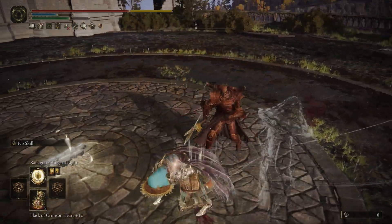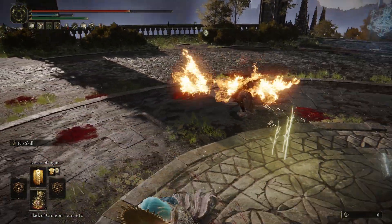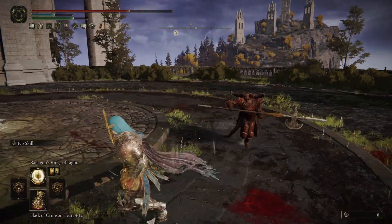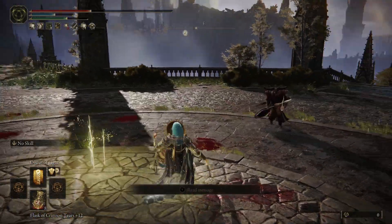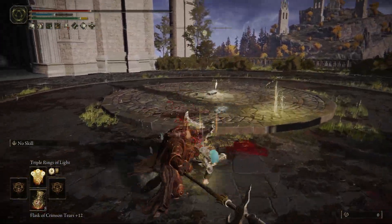It can be decently effective. Radagon's Ring of Light is a really powerful spell — it can do at least a thousand damage to people if you've got everything set up right.